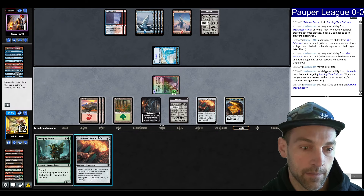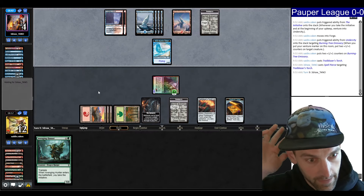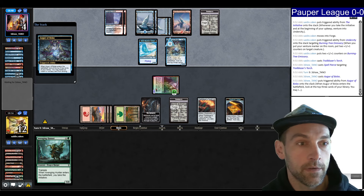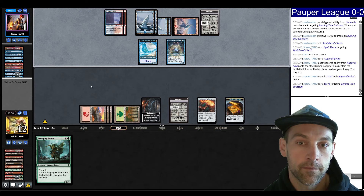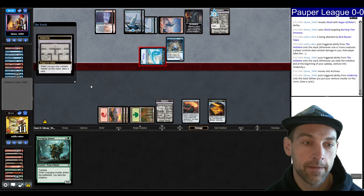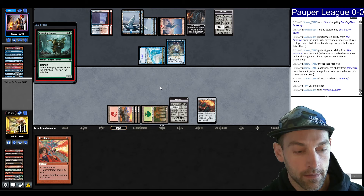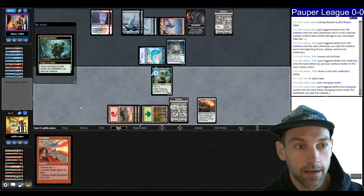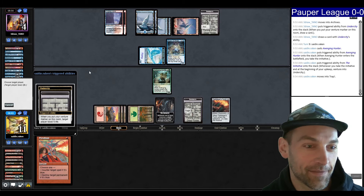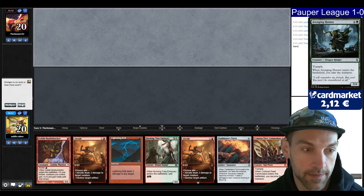They could have a counterspell, so I want to play the Torch here to have another thing to cast next turn. Spell Pierce — that sucks. So I was playing around counterspell and played into Spell Pierce. If I'd played the Avenging Hunter they would have needed exactly counterspell. We reveal a Scred — they're dead. They go into archive and draw a card. Did they draw a counterspell? I should have slammed the Avenging Hunter apparently. We have Avenging Hunter and a Pyro. Did they draw the counterspell? They did not — and we win the game. GG! That was fun — exceptionally fun to get Breath Weapon there.